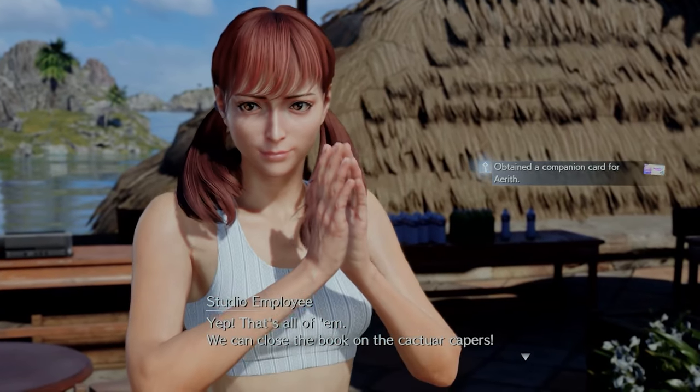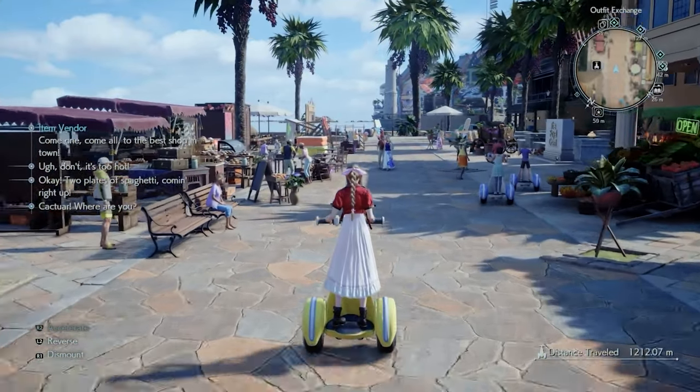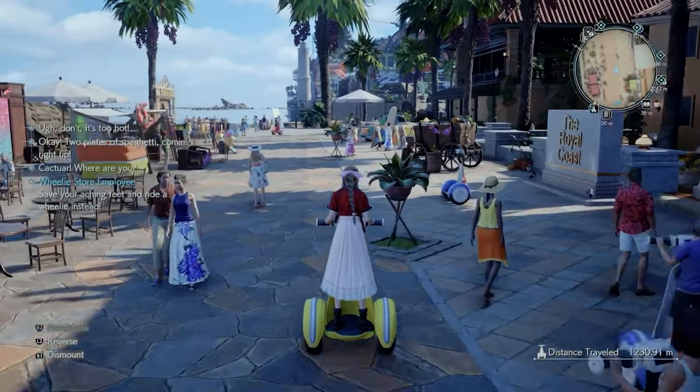Turn in your photos to the studio employee to receive your companion card. And that's all for cactuar photo locations and how to complete Cactuar Caper in Costa del Sol.